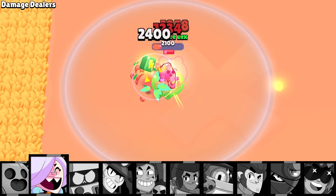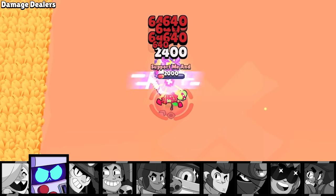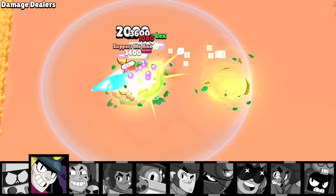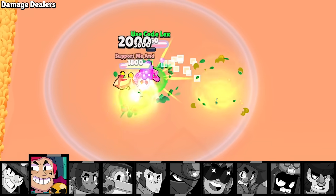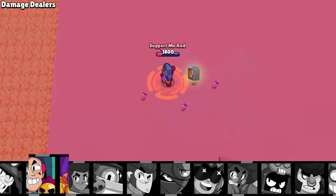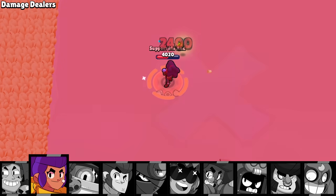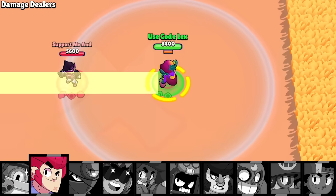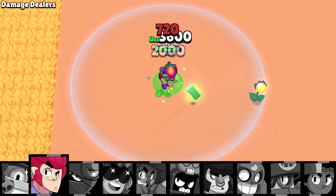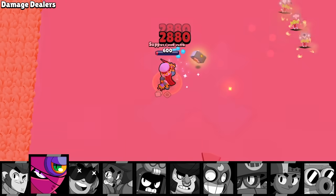But even getting the drop on somebody doesn't ensure you victory. Griff has no trouble bursting her down before she can even get off the second shot. Chuck's able to do the same, and Chester makes her disappear just like a party trick. She does get Shelly down to one shot before her bandaid kicks in to help her come out on top. Pearl absolutely shreds her, and while she obliterates Colt, if she gets the drop on Tara it doesn't even matter — before she can get off the second shot, she's gone.